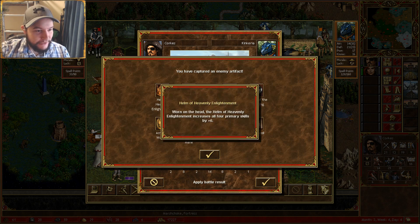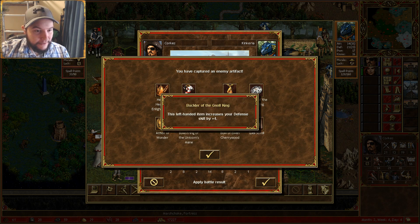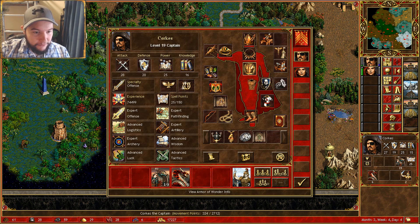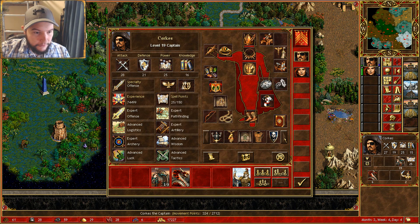Helm of Heavenly Enlightenment — increases all four primary skills by plus six, that's insane. Reduces power skill of enemy hero by 10%. Immune to hypnotize. Increases your defense skill by four. All four primary attributes by one. Increases your archery skill by 10%. Town portal — which is what we saw earlier. But this guy is absolutely insane right now. Increases your defense by four instead of three. He's actually fully equipped — he's got 28. Oh my god, this is insane.